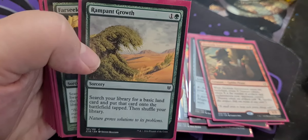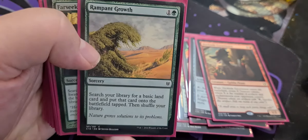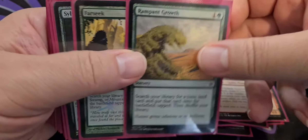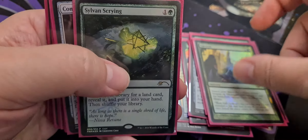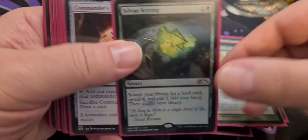Rampant Growth — it even has ramp in the name. One colorless and one green sorcery: search your library for a basic land card, put it onto the battlefield tapped, shuffle your library. Far Seek allows you to go look for anything except a forest. Sylvan Scrying allows you to look for any land card, reveal it, put it into your hand, then shuffle your library.